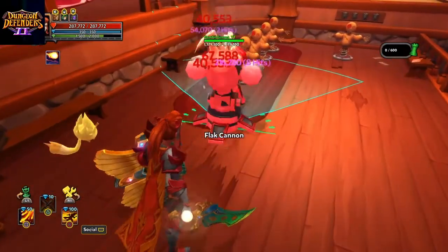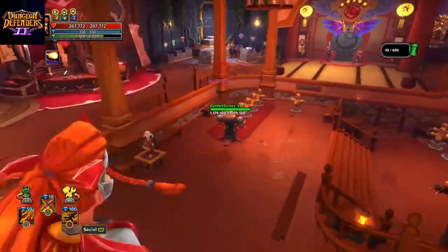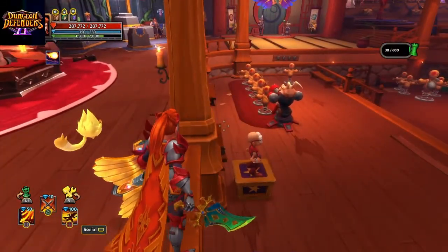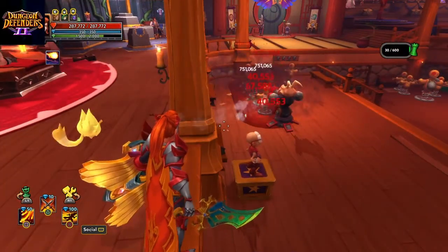Next up we have the Flak Cannon. This tower has a widespread cone as well as a knockback, but it does have a slow fire rate so you might want to upgrade your stats for fire rate.